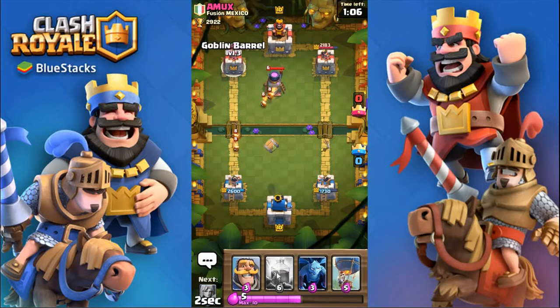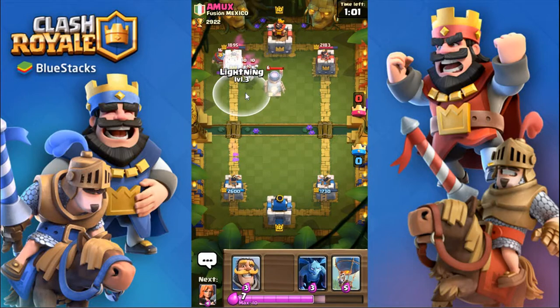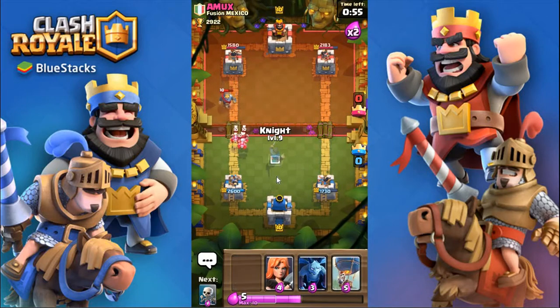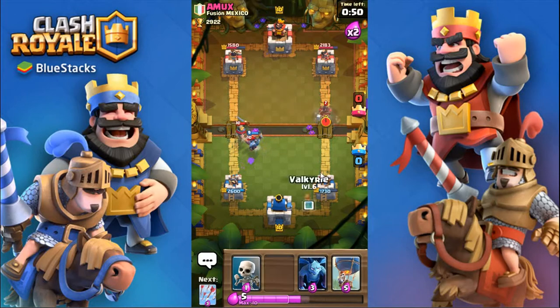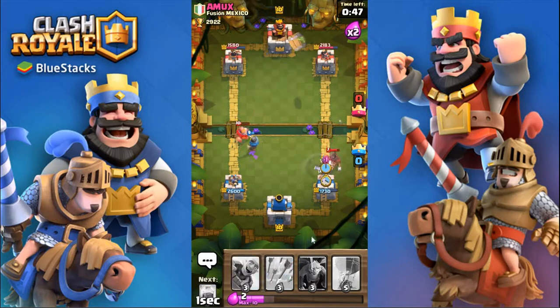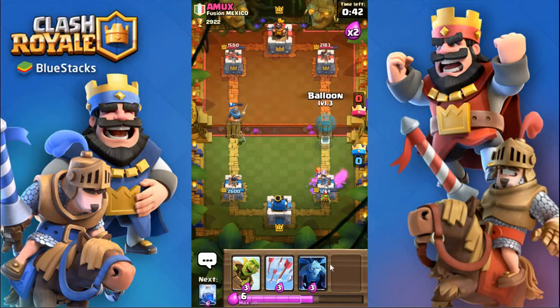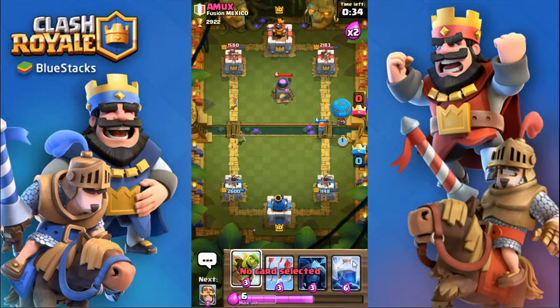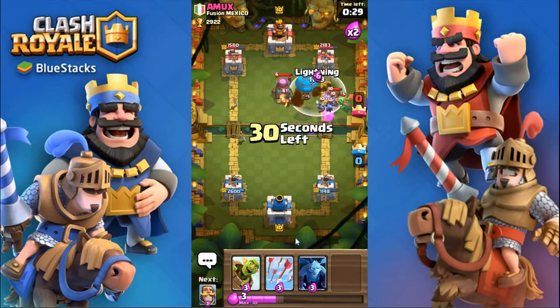I'm actually going to go on the left side to see if I can lightning stuff again. Going on the left side to minimize that minion damage, because level ten minions actually need to be a bit of work. I'm actually going to let that go because I want to save up for a balloon. I'll wait for that rocket to get a bit higher up and the fire spirits to go away, then save up for a lightning spell and lightning all of that.